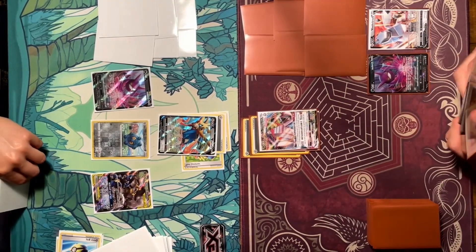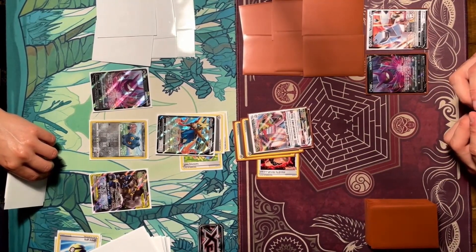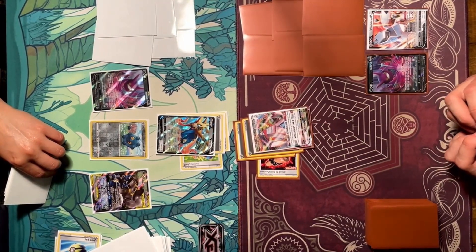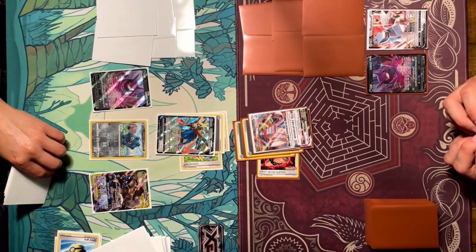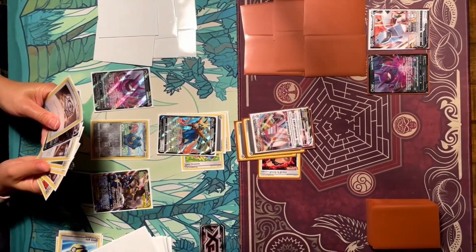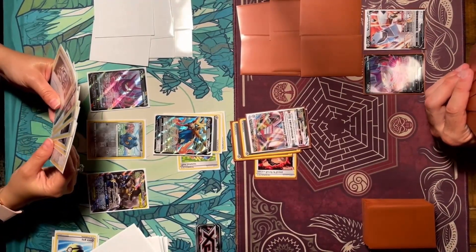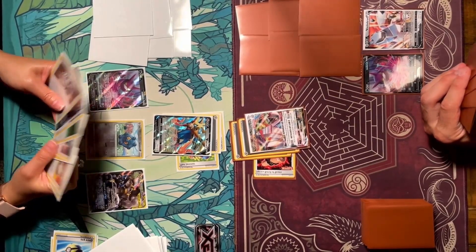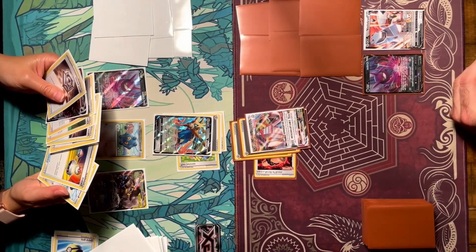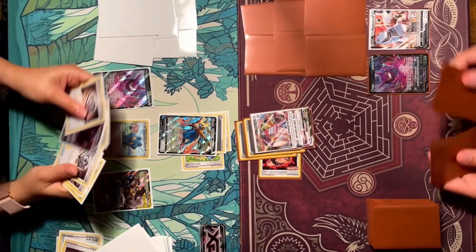She's not 100% sure what a metal energy looks like, so she shows it to me and I confirm it. She attaches it to her Zacian correctly. On my turn I draw and unfortunately have a hand full of energy — I don't want to use Professor's Research because I don't want to lose my single strike energies. I just attach a metal energy, evolve into Duraludon VMAX, and attach Scroll of Scorn — but Tool Jammer is blocking it, which is a little annoying.